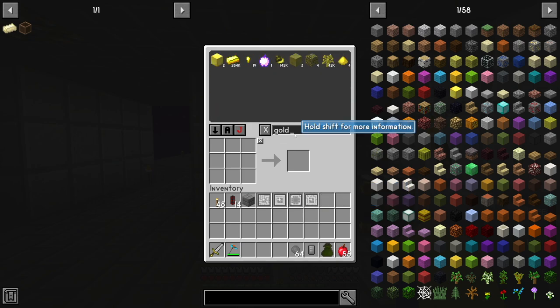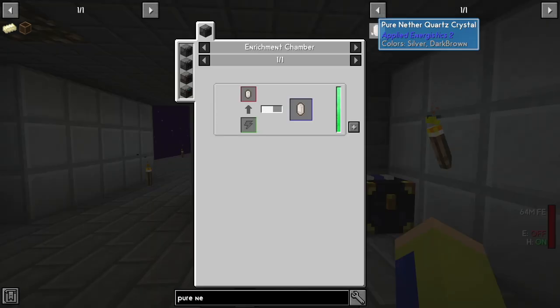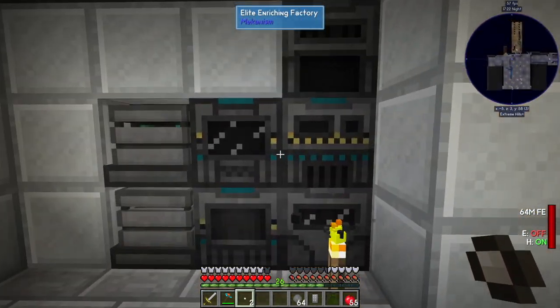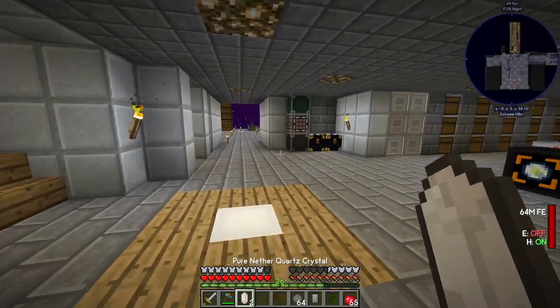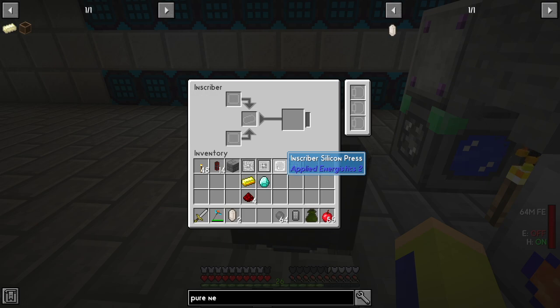The different materials needed to make the circuits are: gold for the logic processor, diamond for the engineering processor, and nether quartz for the calculation processor. To get nether quartz seeds it's crushed quartz with sand, and those you put into the enrichment chamber to grow the crystals. We'll also need redstone for each — in this case I'm making four of them.